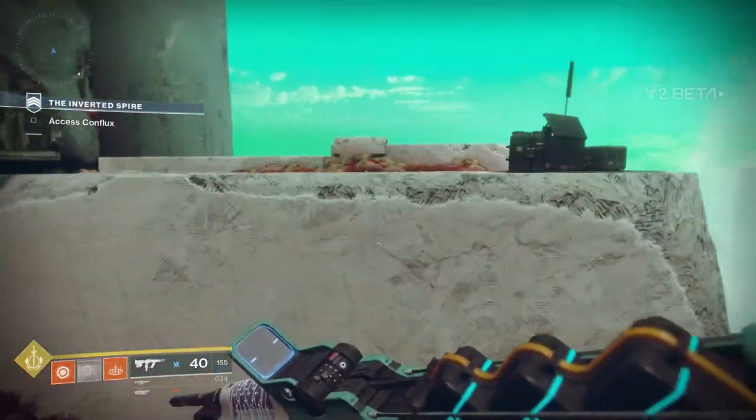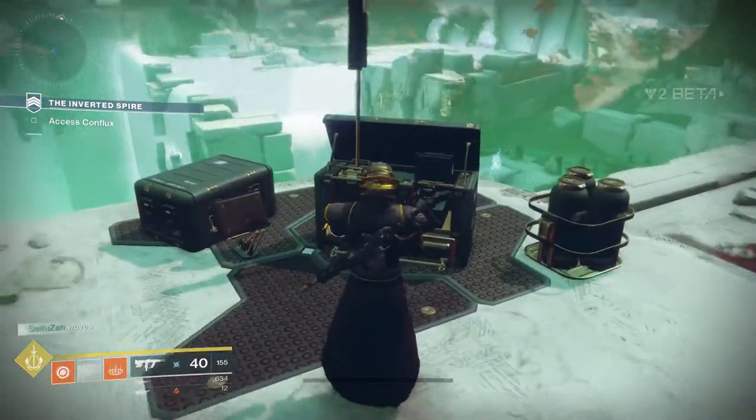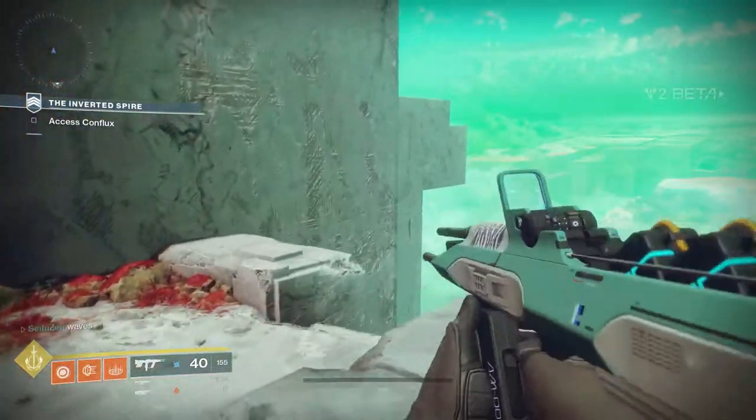If you fly around the corner to the left of the box using your Warlock's super ability, specifically the Dawnblade, you will find an area that has been closed off.